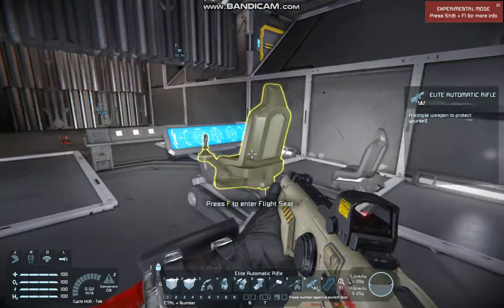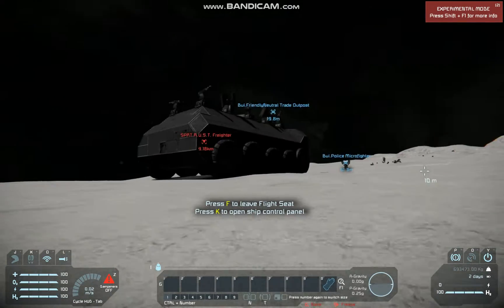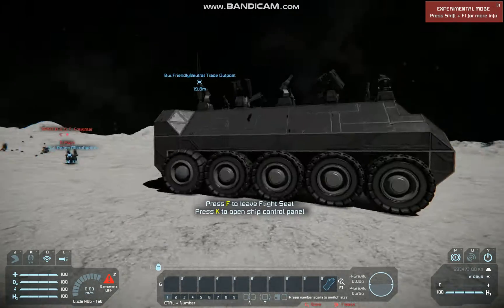As you can see, there are no windows in this ship. That's meant to keep the cockpit safe because it's very dangerous — rover driving is finicky in general. You can even break yourself just on flat ground.